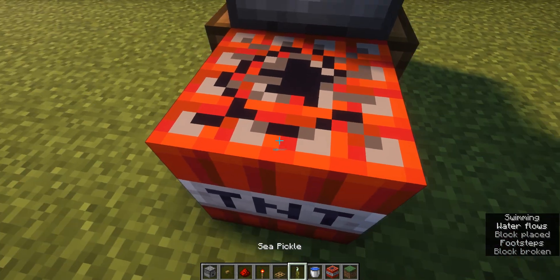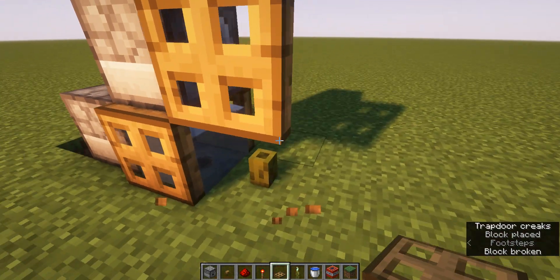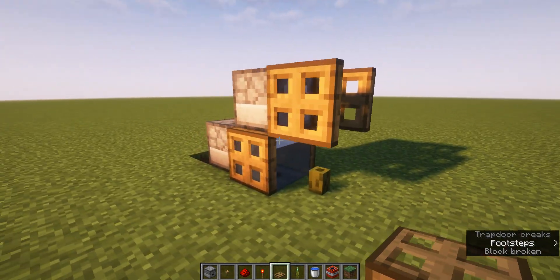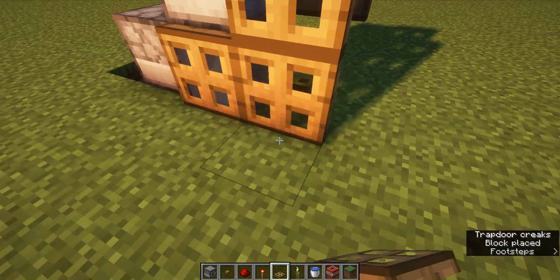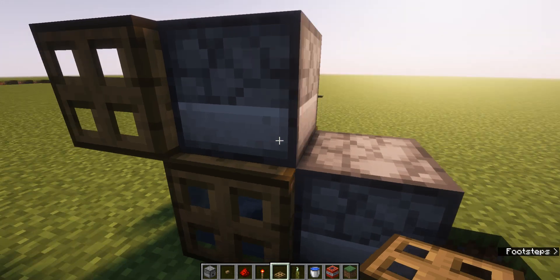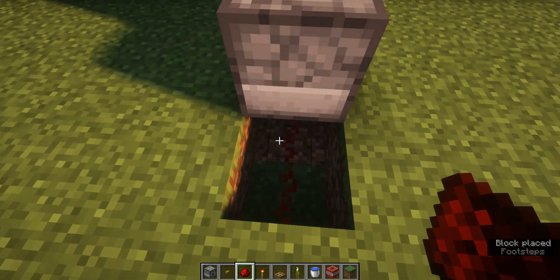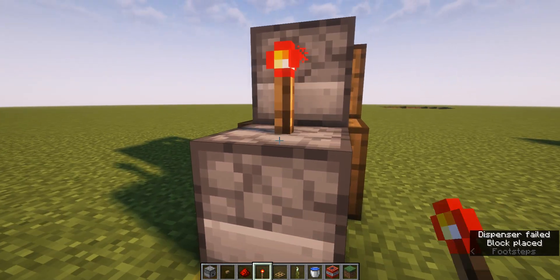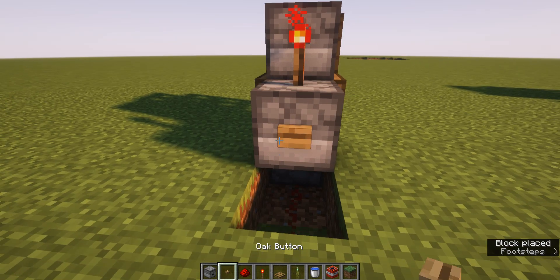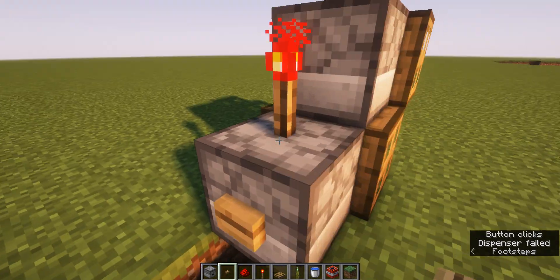And then go up one block and place a trapdoor so that looks like that. You can also place one right here, but I'm not gonna do that. Then just go behind it and place two redstone dust right there. Place a redstone torch on top of that dispenser. Place a button on the back of this one so that it deactivates that and activates those down there.